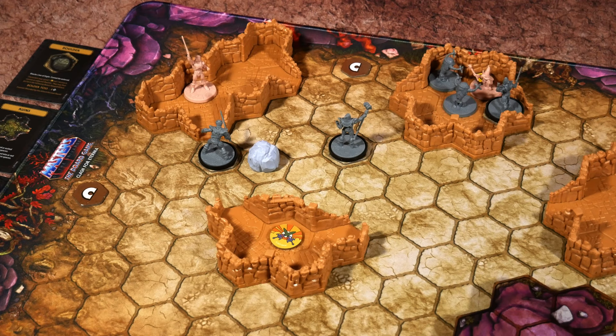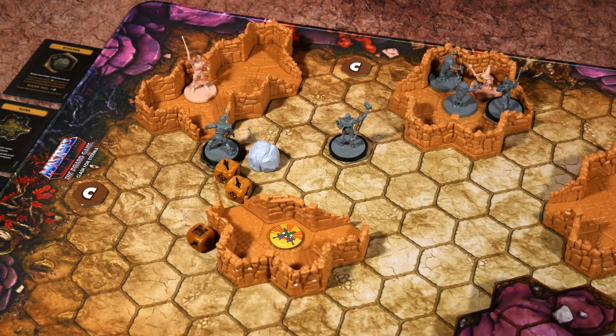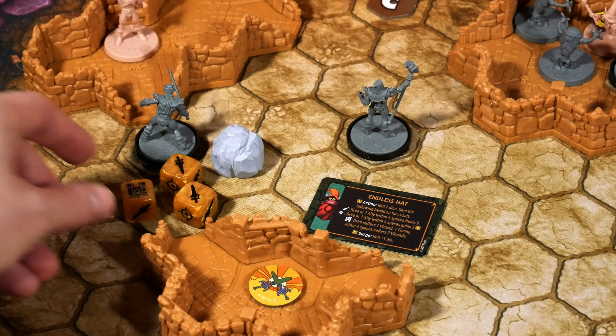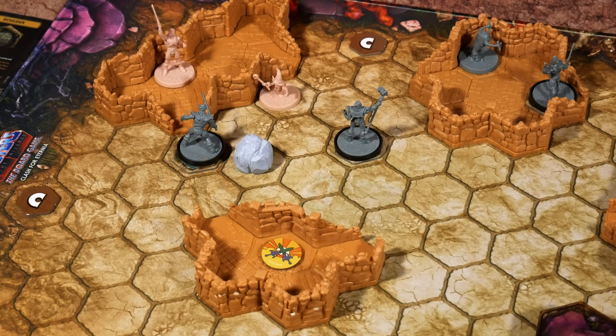Using Endless Hat: spending one power and another for a surge, so I can roll up to three dice. These two power go to the AI, now at 18. Rolling three dice — we got two swords and a castle. Swords allow Orko to heal if he chooses, which I'm definitely doing — healing two for one sword and two for the other. The castle gives me a wound but one enemy within four spaces suffers two wounds, so I can take out one of the hover robots. Orko's HP is back to four and we took out one hover robot. Orko then pays to remove his daze, giving another one to the AI — up to 19.